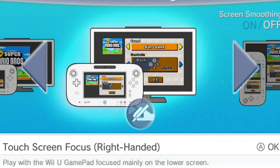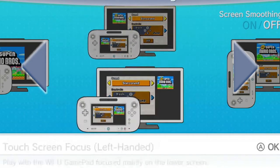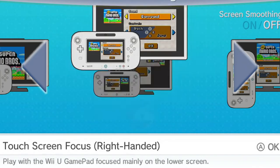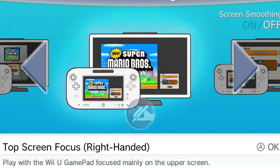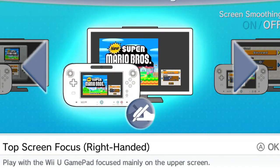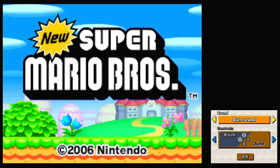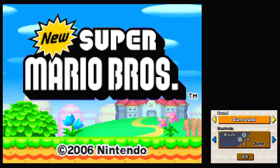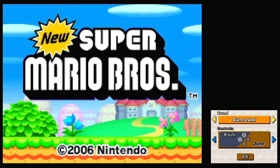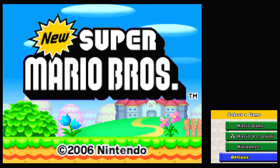There are some parts of the game where the touchscreen is the main screen, but I'll always leave it this way. I just discovered you can actually swap sides — I didn't know that! But we'll keep it this way because in my Canvas Curse playthrough I have the touchscreen as the main screen. So these controls will be good, and we'll use surround sound.